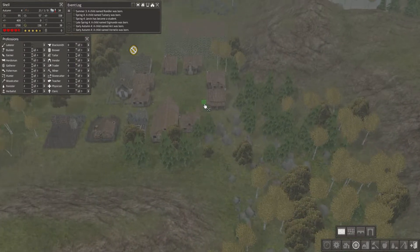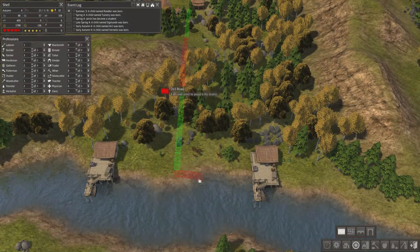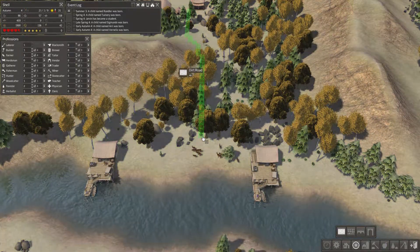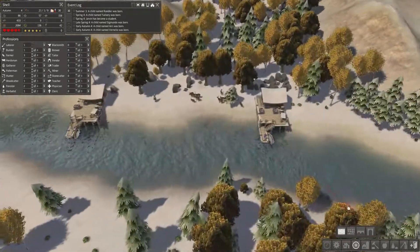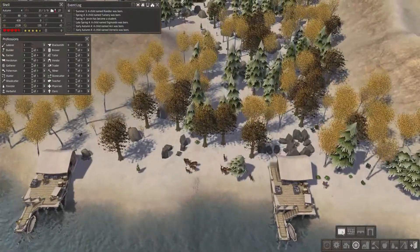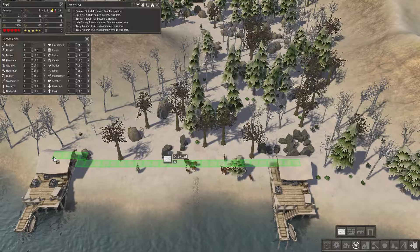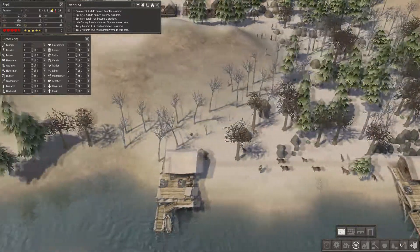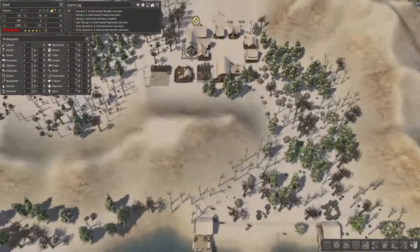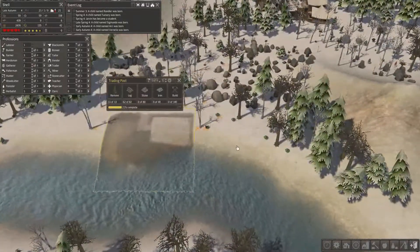Let's build a road from the centre of town out to the fishing docks — we'll build it to here. Oh, it's coming to winter again. Brace yourselves, winter is coming. We'll build those roads just straight to pretty much there. Roads are going up, that's fantastic. Trading dock is still being built.